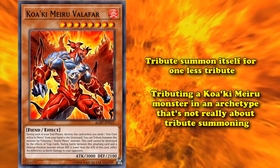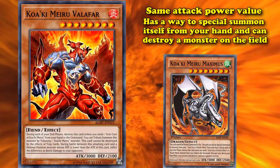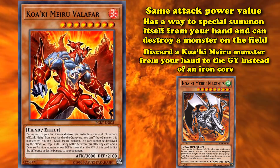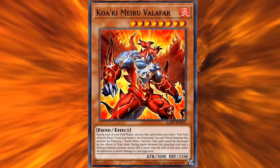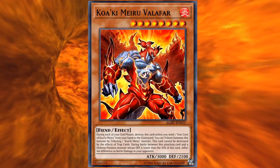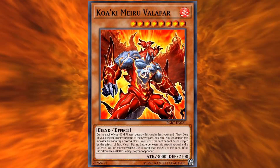Valafar can also tribute summon itself for one less tribute as long as you're tributing a Koa'ki Meiru monster — in an archetype that's not really about tribute summoning. There is another level 8 Koa'ki Meiru monster called Koa'ki Meiru Maximus with the same attack power, but it has a way to special summon itself from the hand, can destroy a card on the field, and has an alternative maintenance cost where you can discard a Koa'ki Meiru monster instead of an Iron Core. Maximus is just so much better, which makes it a wonder why Valafar has such mediocre effects — and that's kind of why it's on this list.